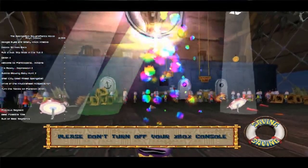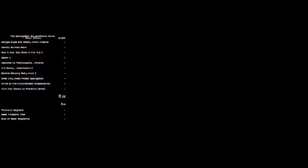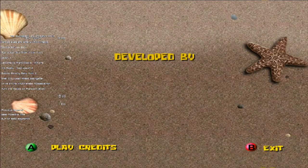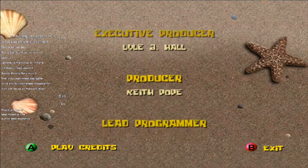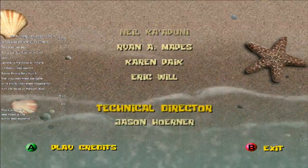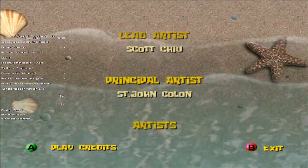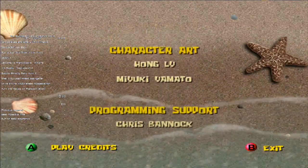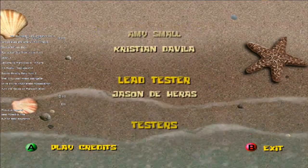Ladies and gentlemen, people of all ages — I apologize for that terrible ending. But that is the SpongeBob SquarePants: The Movie any percent beginner tutorial. For any intermediate stuff, the community has made various videos on this. That was a terrible Neptune — I'm glad that Neptune actually happened because it proves that you can slide off. But that is a tutorial — I've been promising to make this for a few months now.